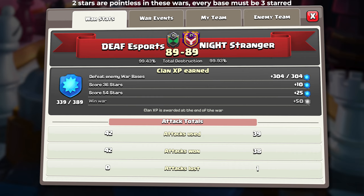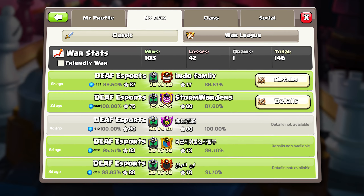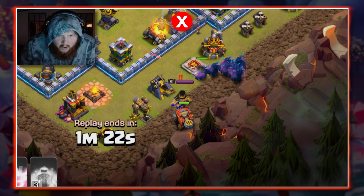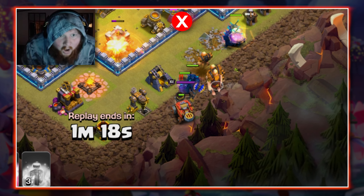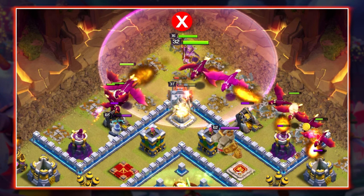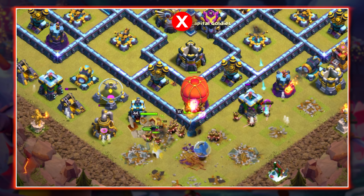Using this strategy helps everyone 3-star their attacks instead of getting a 92-star, which in a high-percentage war will need to be attacked again anyway. Here at DEAF Esports we have implemented this from the start and it has done very well for us. The siege machine is one of the most important parts of your attack, yet time and again I see people misuse them — whether it's using a wall wrecker for an air attack or a stone slammer for a ground attack.